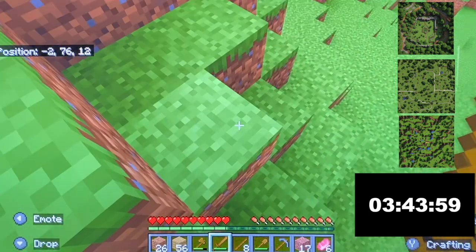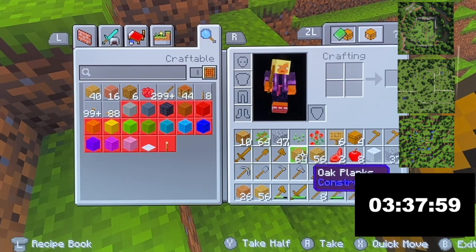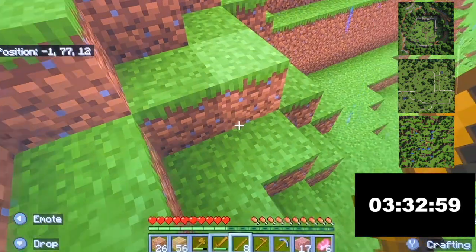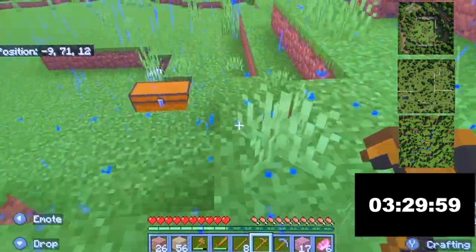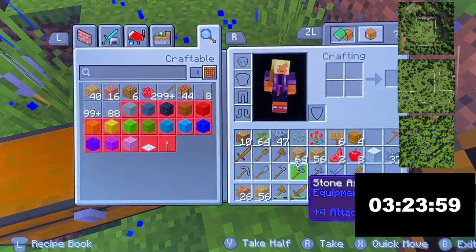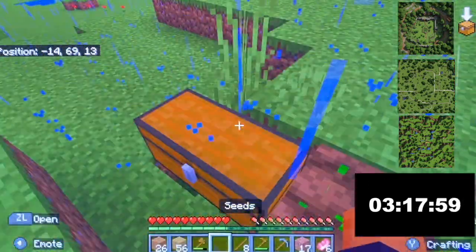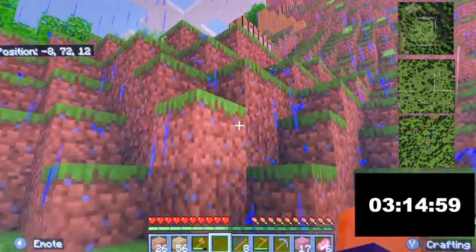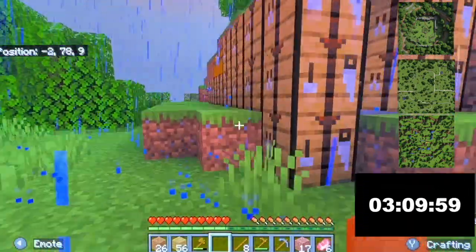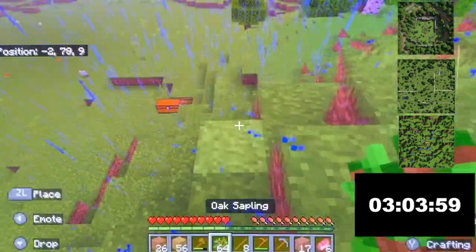I also have to remember that we can do all of our inventory management when the clock isn't ticking — so sorting stuff, prepping, stacking, and putting in chests can all happen in between. It doesn't have to happen during the build stage, except for building the chest itself. We've got our one lonely seed that we got from the grass breaking, and we'll plant that. Hopefully we'll have wheat at some point and that'll make it easier to encourage the sheep to stay in the block, since they chase you if you're holding wheat.